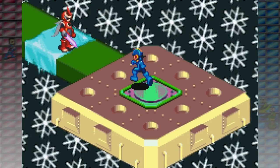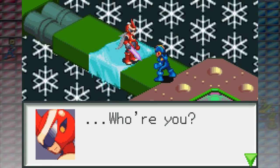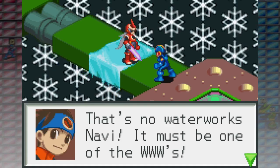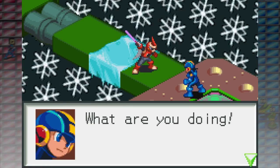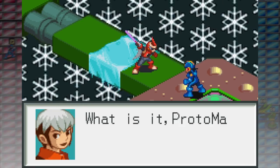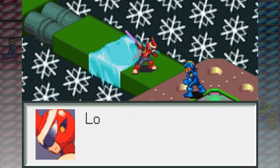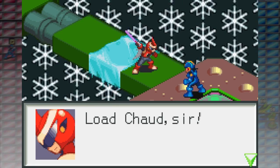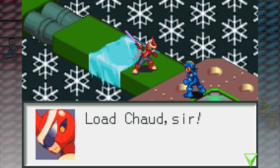Oh hey! This cannot possibly end badly. That's no Waterworks Navi — it must be the Triple W! He did immediately attack us, so that does seem to lend some credence to your theory. You dare call me one of those Triple W lackeys? It's Proto Man! You're looking pretty different from your classical rendition, I gotta say.